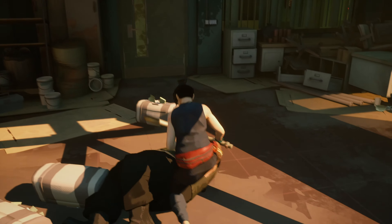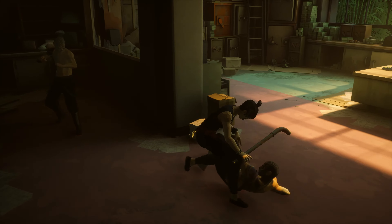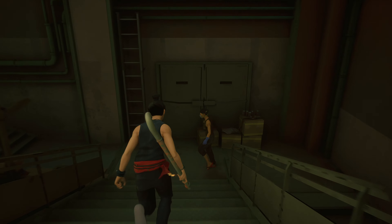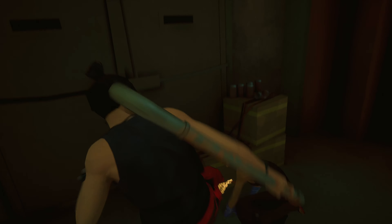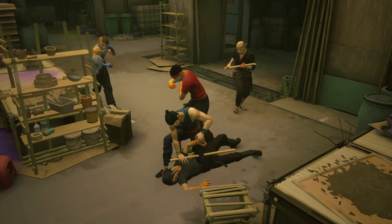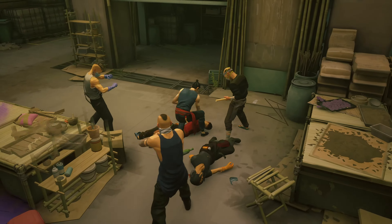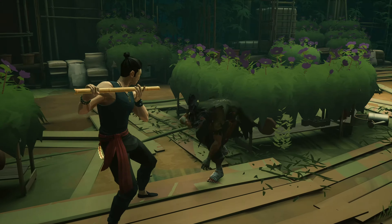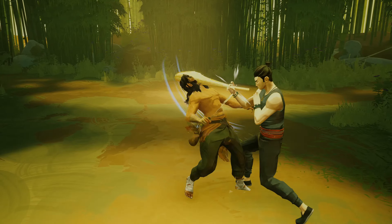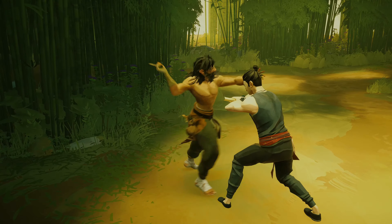Other weapons, such as the bat and the drain pipe, or whatever that thing is, seem to have the same moveset as the bare fist. It is a little disappointing that it's not unique like the stripper pole, but the devs did a good job on the combat variety in my opinion, so I'll let this one slide. I didn't get a chance to test the blade, or whatever the game calls that weapon, because I'm still in the early stages of the game. But fear not — that one might actually have a unique moveset. I'll leave that as homework for you. Submit the answer in the comment section, please and thank you.